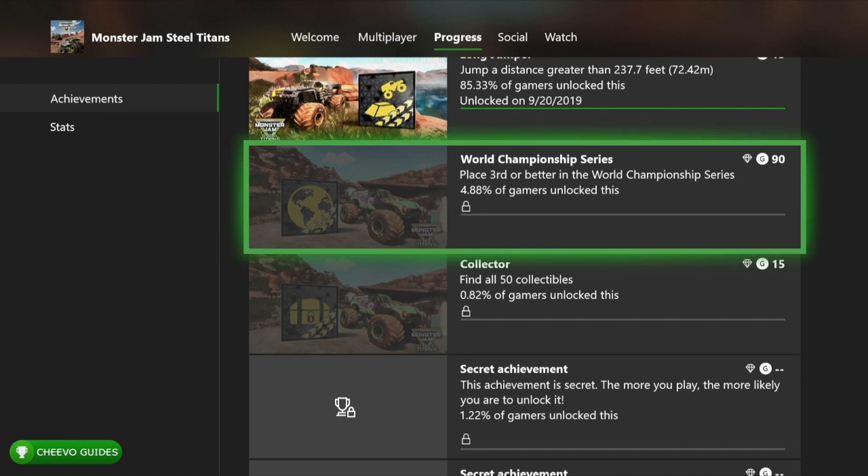The last missed achievement is the World Championship Series, which takes about three and a half to four hours. By the time I got to it, I was honestly just over the game and didn't want to put another four hours in. Overall this last achievement is pretty easy — it's really the first three missed ones that were discouraging.